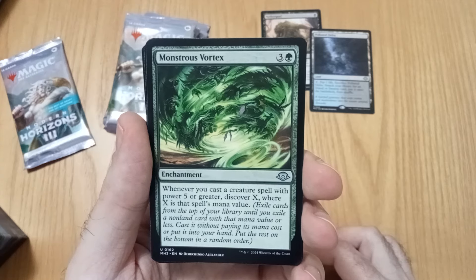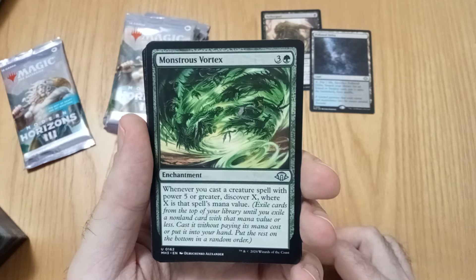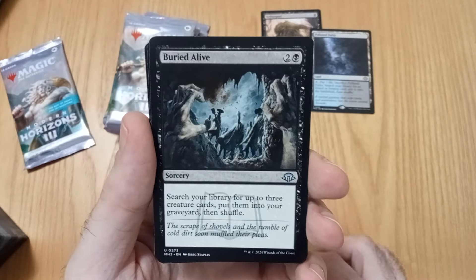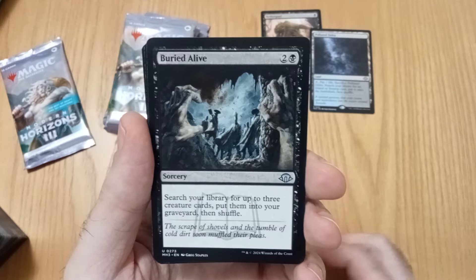Oh! Discover — increase the spell with power. Discover. Alright, that seems like that's going to be good. Three cards — put them into your graveyard and shuffle.